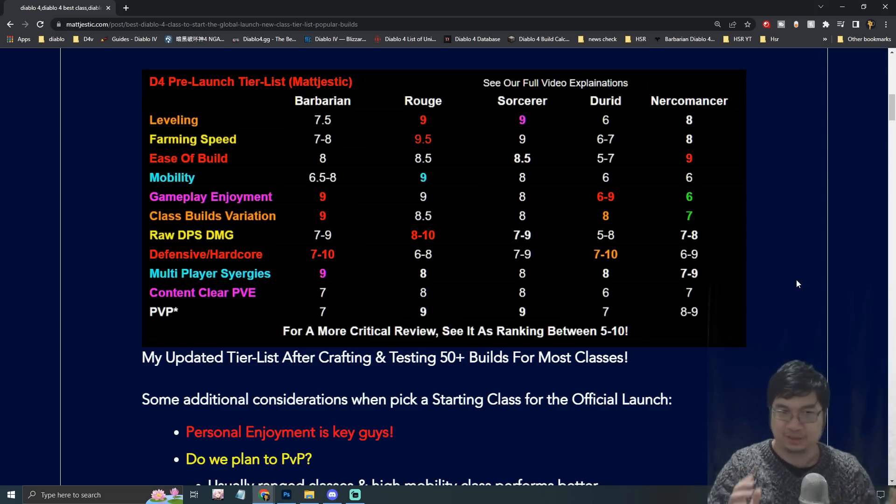This is why in the first part I want to update you guys with my personal tier list for each class with different rankings. Do keep in mind I'm really bad with tier lists — I usually go between 5 and 10, so the numbers you see here range from 5 to 10, not 1 to 10. I tend to go with 5 to 10 instead of 1 to 10.